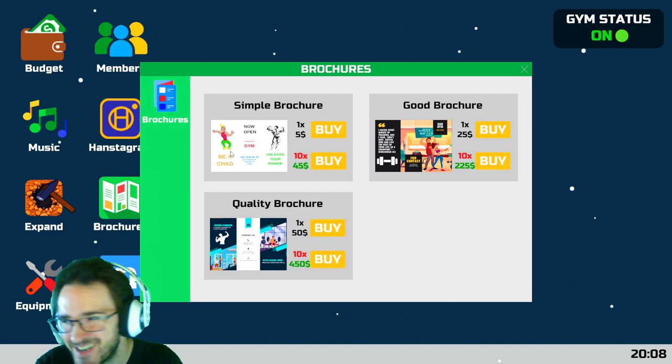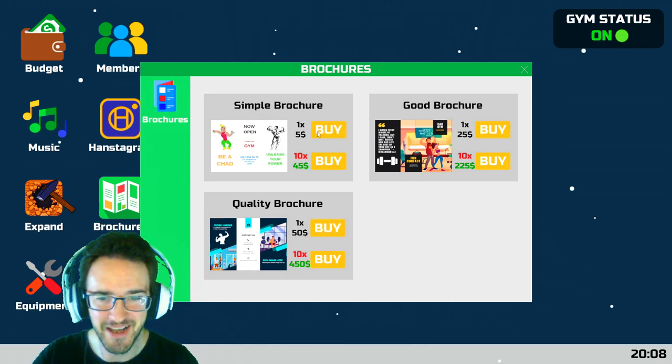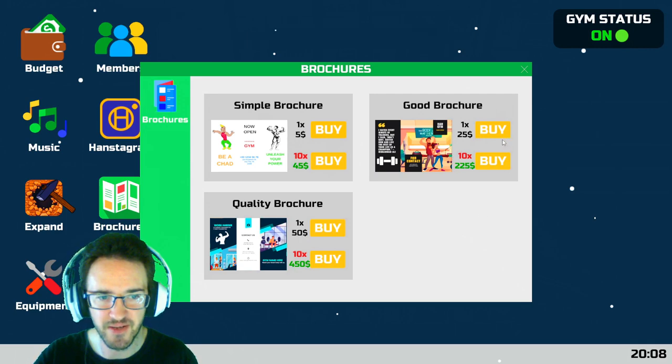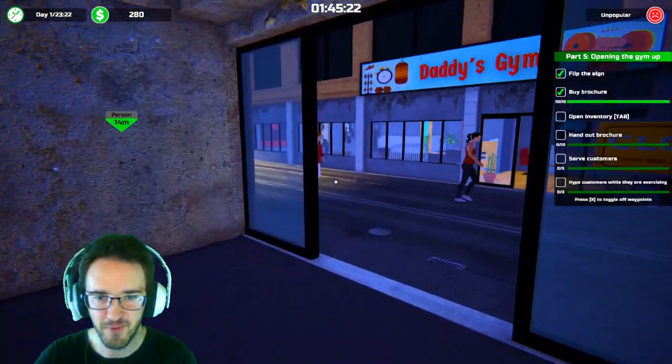The Chad Chaddington. Simple brochure, good brochure, quality brochure. The Chad Chaddington — it's awful. We're going to go with that. Why is there two of them? You can buy 10 of them, I'll buy one. Simple brochure added to inventory. So what do I do — I just put it around town? I just slap them around town on doors, on people, on cars, on parks, on everything.